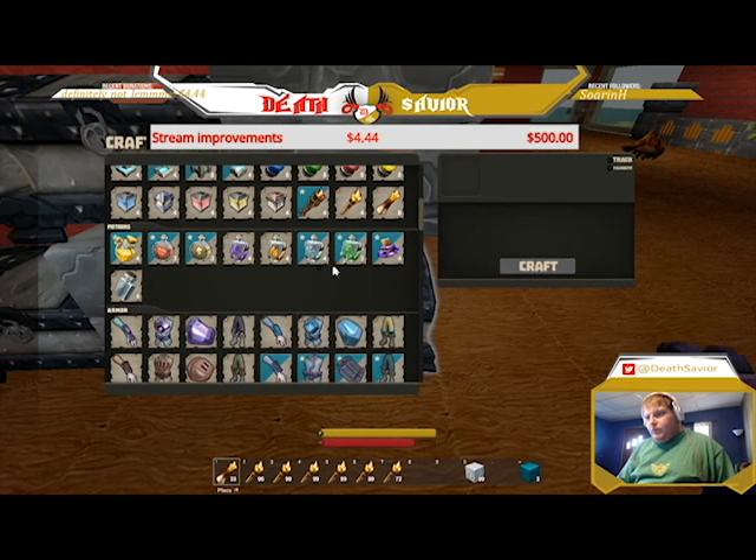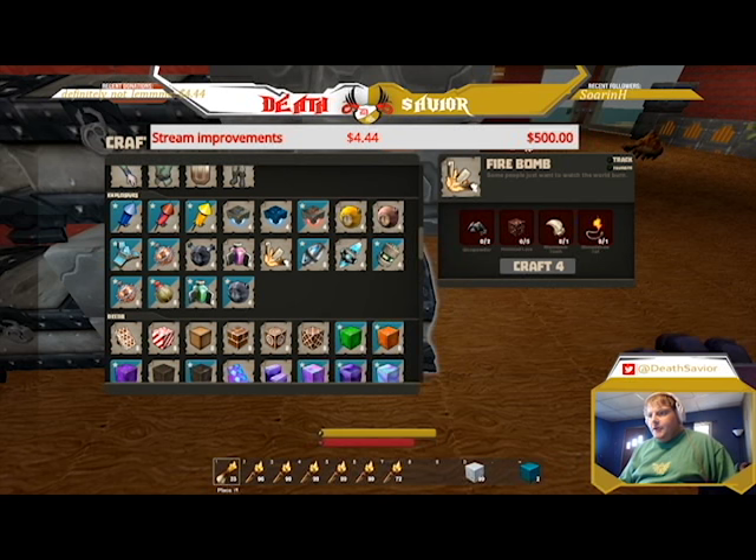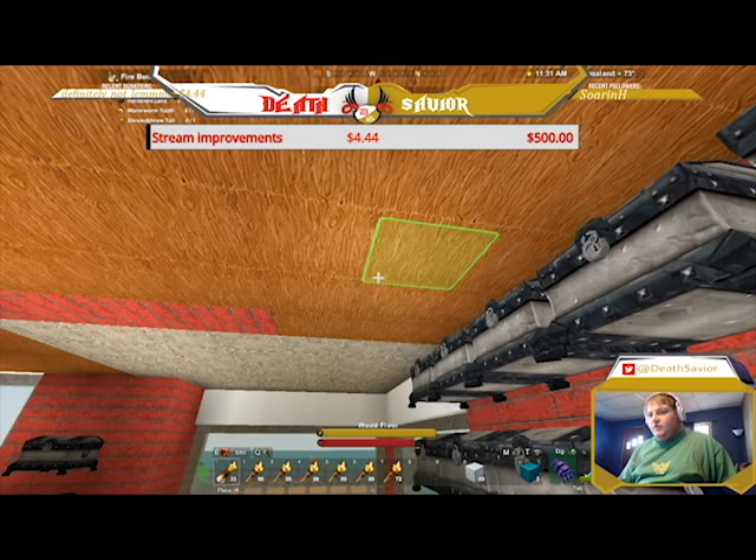On that note, I want to stop for a second before getting the bomb made and show you something. This is another little something you guys might not know. If you click on a recipe that you want to craft, over here it has a little nut icon — you can see my mouse moving around it — it says 'track.' Put a check mark in that, then when you exit it'll appear in the upper left corner. It says 'fire bombs' and it tells you what you need. As you collect what you need, it'll turn green to indicate you can make at least one.